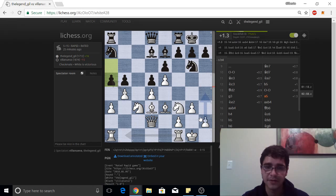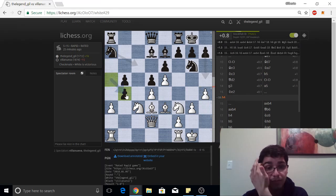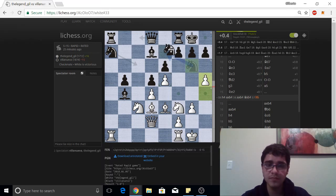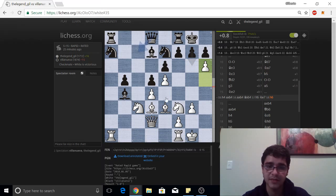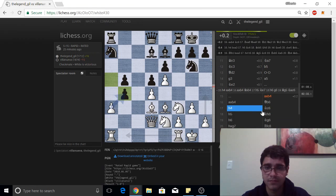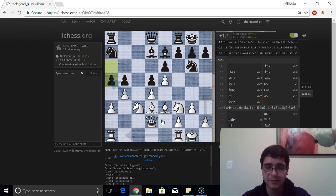It looks like I dropped a pawn — h4 seems good, but what about this capture? Does it matter? I guess not — I'm breaking open the structure and it's just hard for my opponent. We get too many weaknesses; look at these dark squares, they're so weak. But instead I decided to bring my knight over — I should have just gone with my plan of h4, h5. That's why I played g3 in the first place.